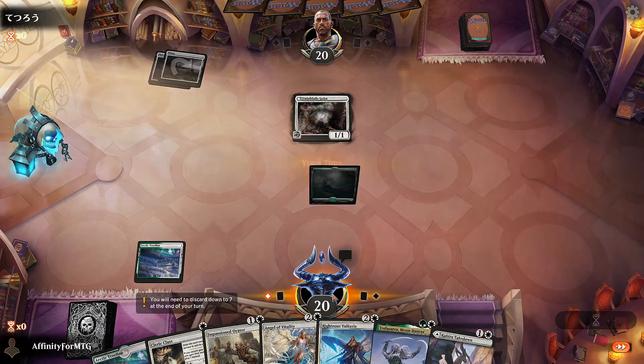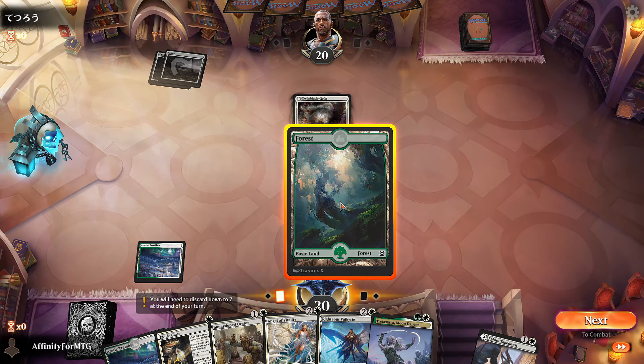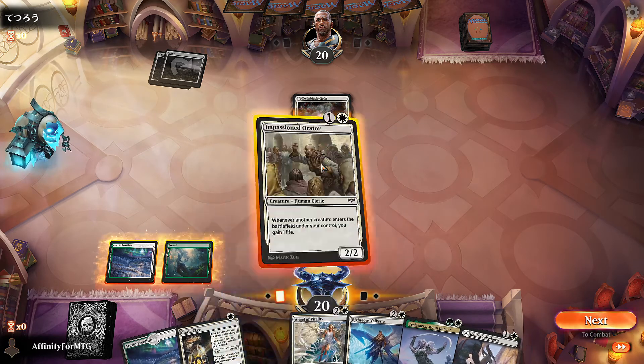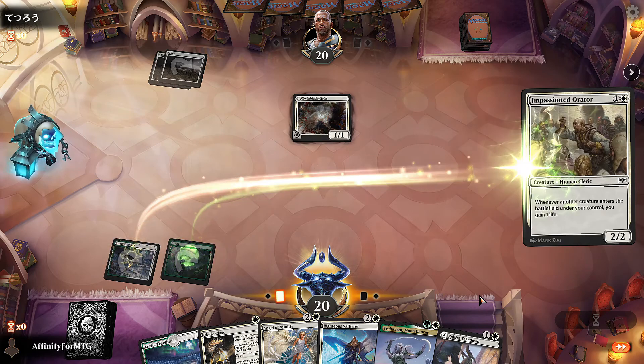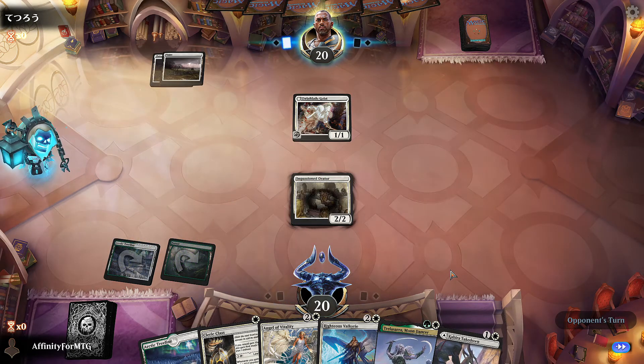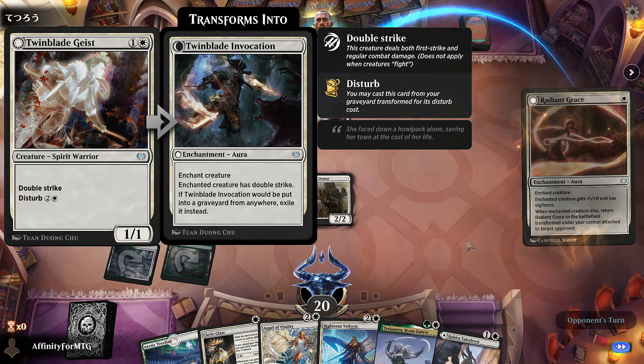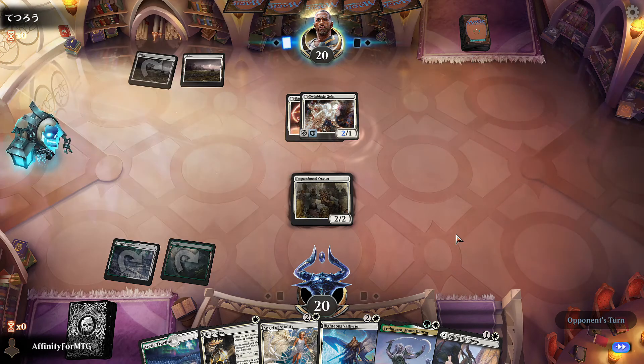We'll probably just play the Orator. It's definitely worth getting pathways and stuff into the deck, because playing a turn behind is not good, but we'll probably be fine. Opponent is going to be very aggressive, so it's going to be important that we gain some life.